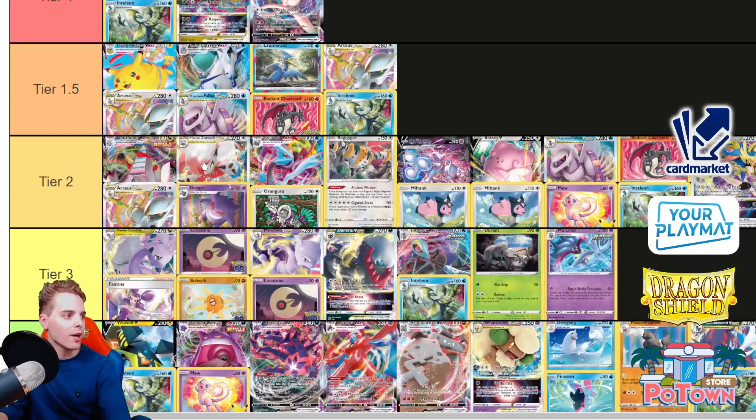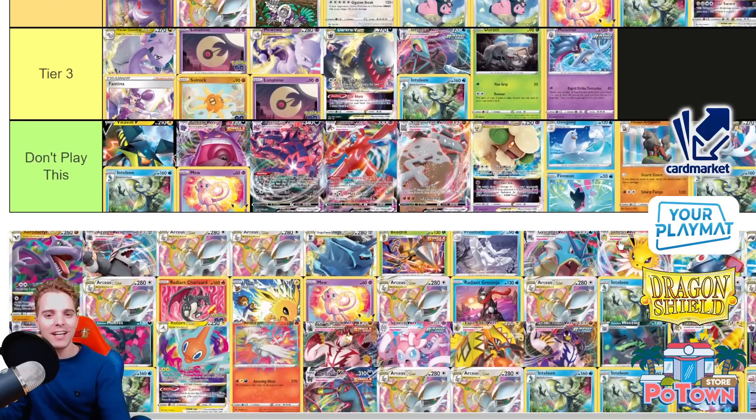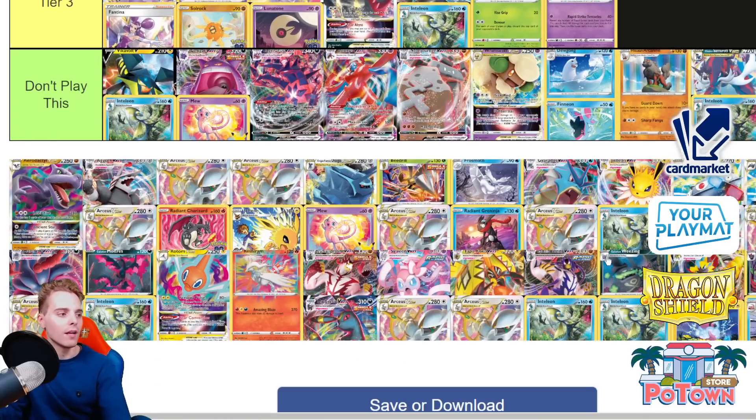Hisuian Zoroark — on the higher end of Tier 2. It has its issues here and there, but it's a legit archetype to try out. You have Gengar that can get itself out of the discard pile and put damage counters on it. You have Dunsparce to protect against the Fighting weakness. You have Garbodor to put damage on Pokemon you can finish with basics. You have Double Turbo Energy. There's even an item card to move damage from one Pokemon to another. The only thing I've noticed is I always seem to be whiffing my energy, so you have to play very aggressively and turbo-like to find everything.